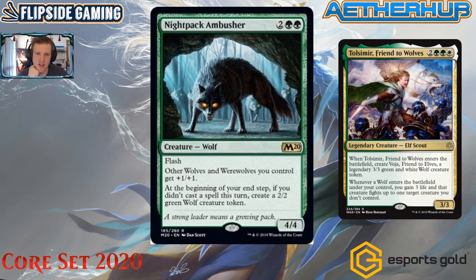Night Pack Ambusher is two green green rare — a 4/4 wolf with flash. Other wolves and werewolves get +1/+1, and at the beginning of your end step, if you didn't cast a spell this turn, create a 2/2 green wolf token. The flash makes this a whole different creature — if the opponent attacks into this, you eat one of their creatures and go on to make wolves. Let's pair it with Tolsimir: whenever a wolf enters the battlefield, you gain three life and that creature fights up to one creature you don't control.